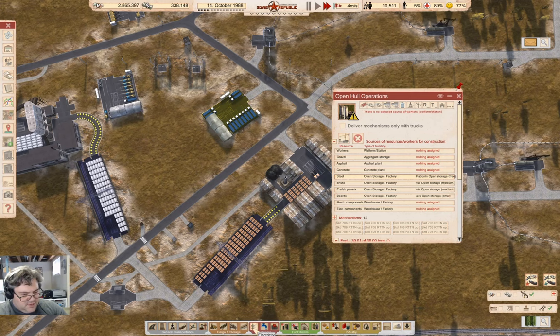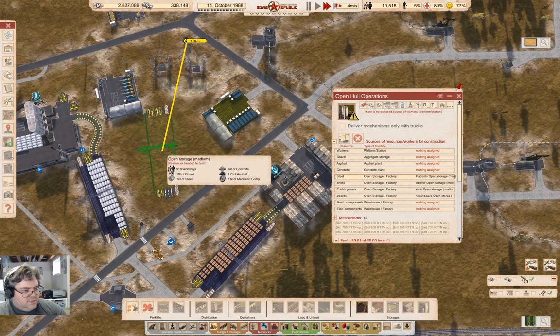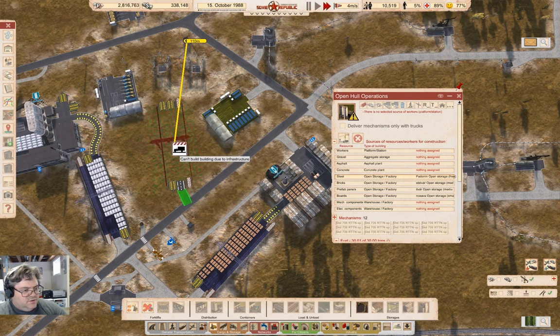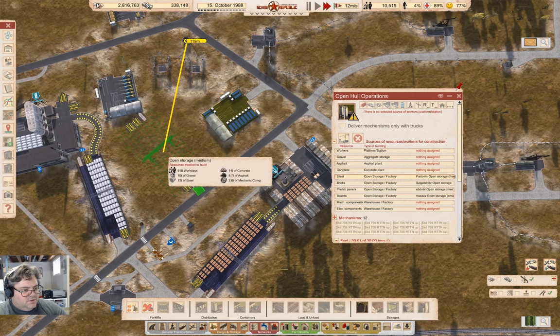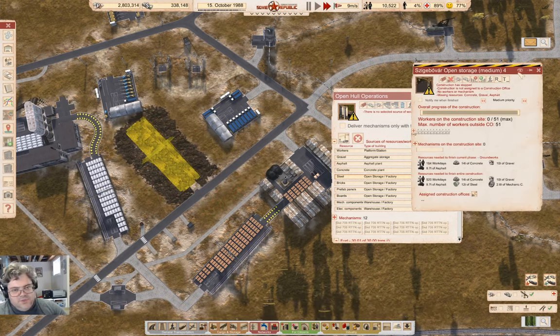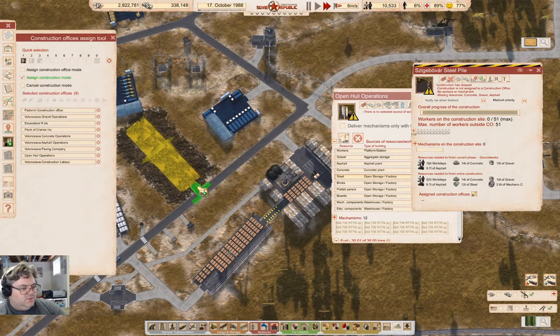To do that I need to open the correct source. Stick this in here — can't build due to infrastructure... oh, I can build it there. Yeah, I'll build it there, and this is going to be the steel pile. Yeah okay, now we build this.